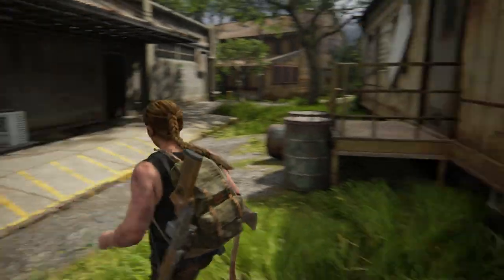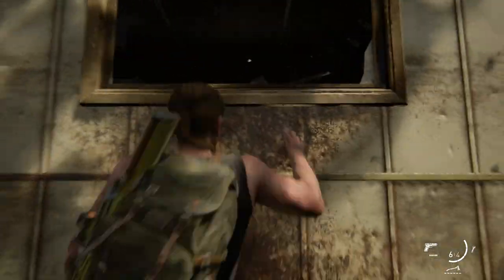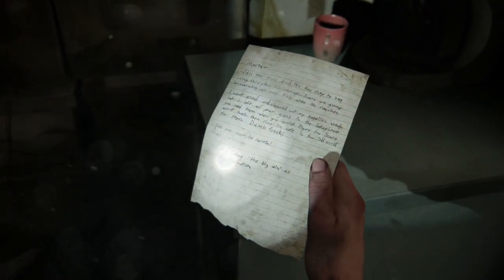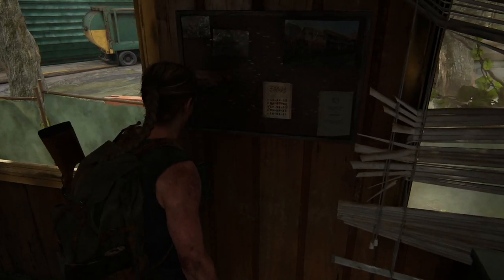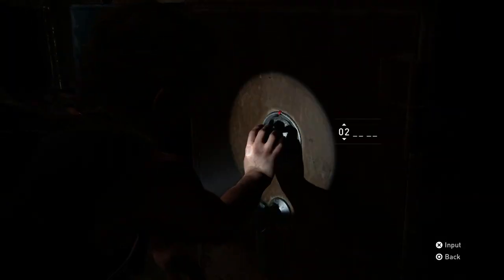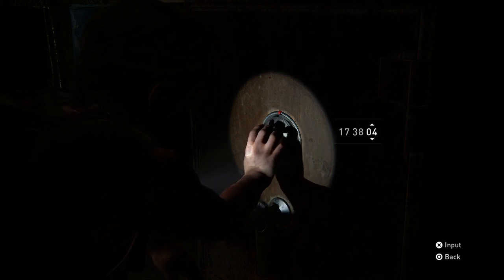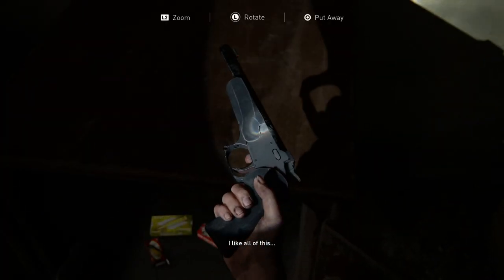Number 11 is the first of five safes during Abby's portion of the game. It's found in Day 1, during the On Foot chapter. Break the rear window of the trailer with a glass bottle or brick and climb inside. This note mentions that the combo is the big win, so if you look on the wall behind you, there's a lottery ticket with the three winning numbers circled. Head out of the trailer and through this crank in the wall to find the safe, which uses those winning numbers. You'll find a new gun, the hunting pistol, as well as some ammo.